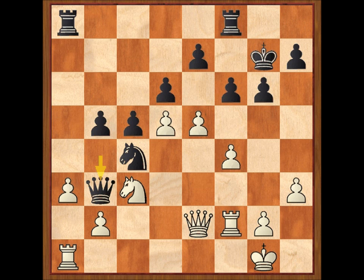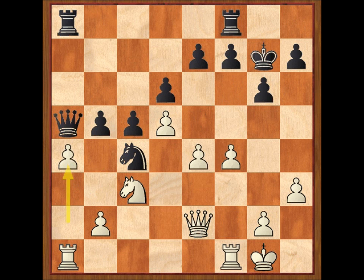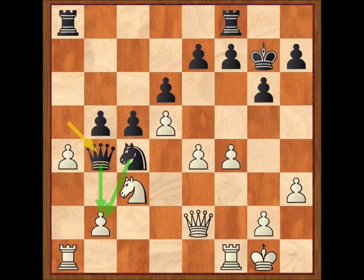Esta línea en concreto era la recomendación de Alekhine y posiblemente sea la más coherente con la jugada F4. Pero en esta ocasión Marshall se decantó por A4. Suele decirse que no hay que avanzar los peones del flanco que está siendo atacado, pero en esta difícil posición es complicado que los consejos generales tengan validez. Aquí hay que calcular mucho y ser muy concreto y preciso. Dama B4, tocando en A2 como la línea anterior.